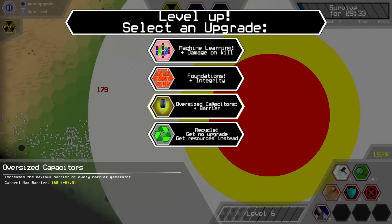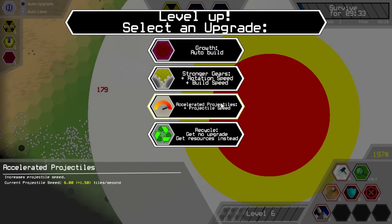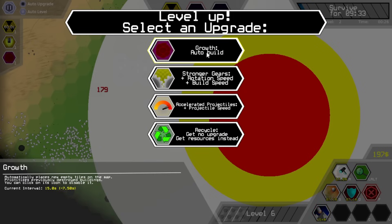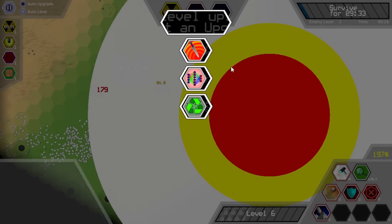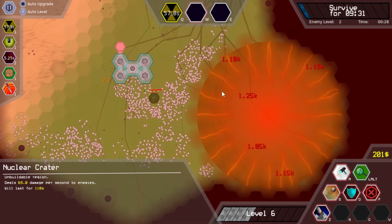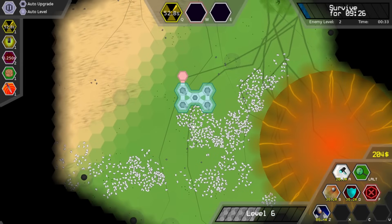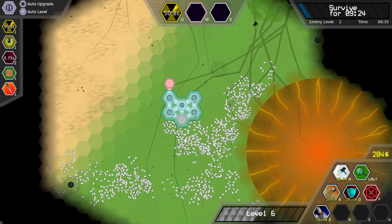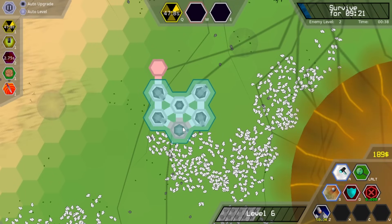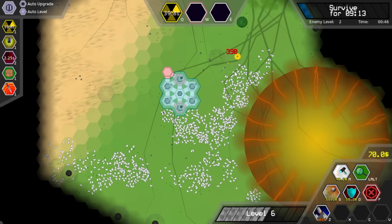Foundation integrity, oversized capacitors — let's go with that. Growth auto build, stronger gears, rotation speed and build speed — let's go with growth auto build. Another one of those cheaper buildings. Flat damage — cool. I think the only immediate problem is I can no longer build here, but whatever, it's fine. We've got other places where I can build. Let's get some behemoths down — not too many but a couple.